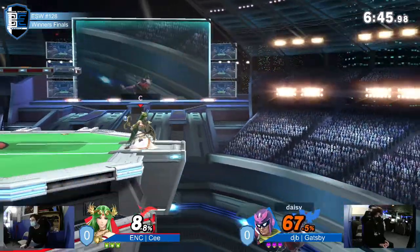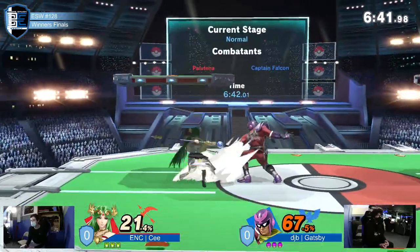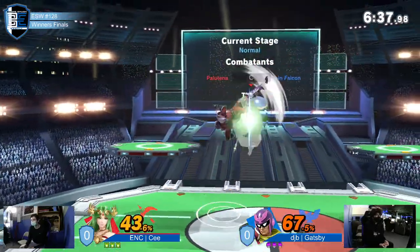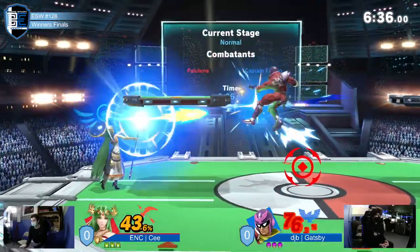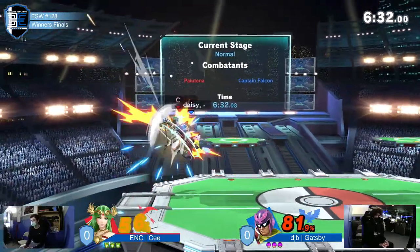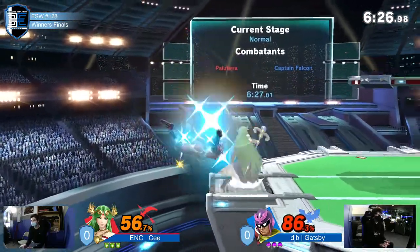We'll see if my theory is proven correct — whether C can actually consistently put Gatsby in the corner and keep him there. That was a fantastic auto cancel, just calling out that empty jump.